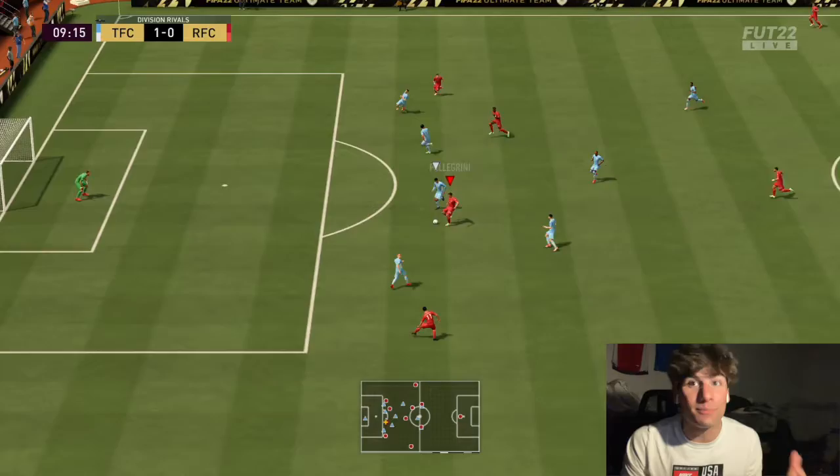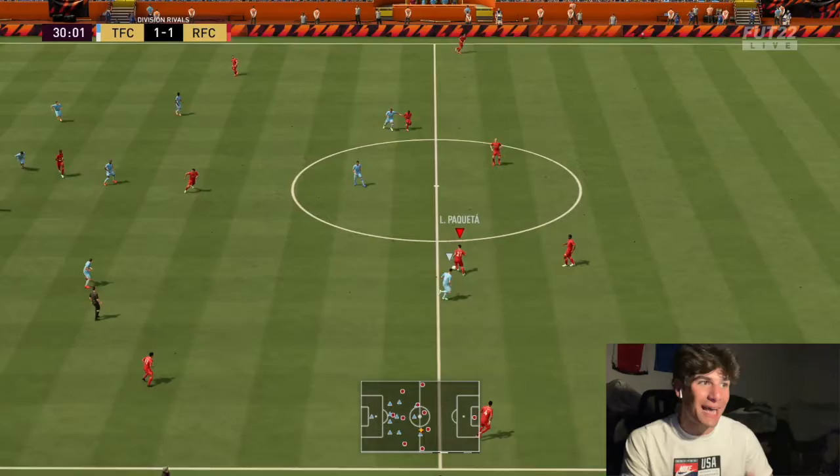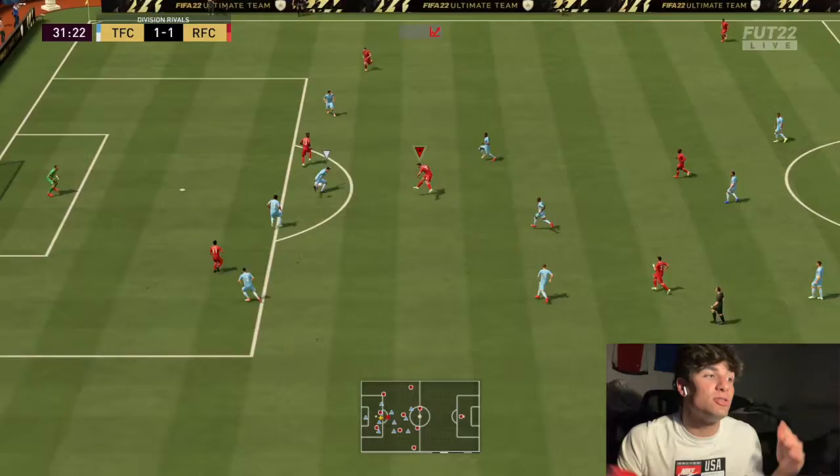You also get the Roma strong links with Tammy Abraham - Jammy Tammy, I like to call him - and the five-star skiller for birthday. But we're not here for Jammy Tammy today. We are here for Pellegrini: a 6'1", medium/medium, right-footed absolute beast of a CAM. Honestly super underrated. You can see his base stats right here - he does have 90 passing and 90 dribbling.